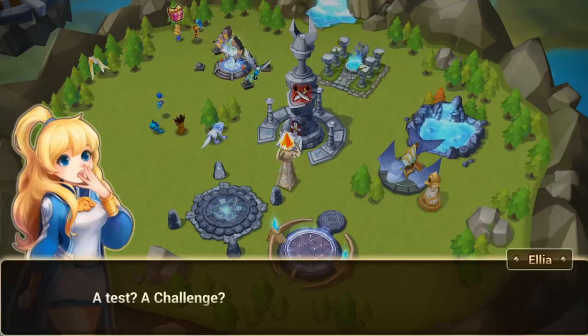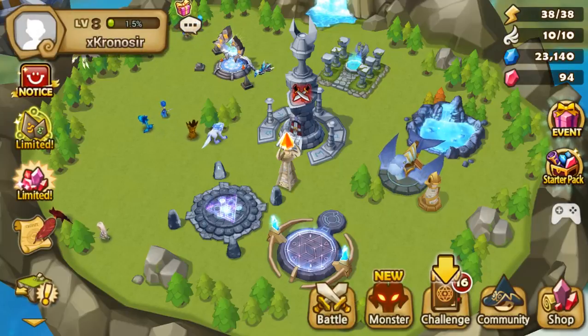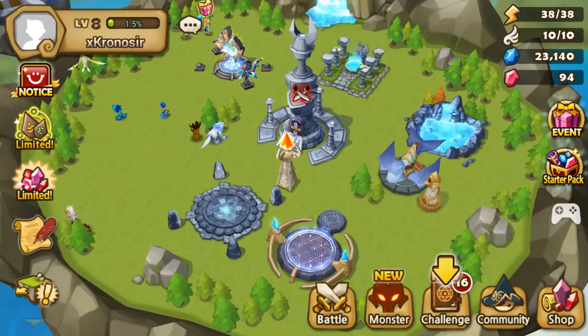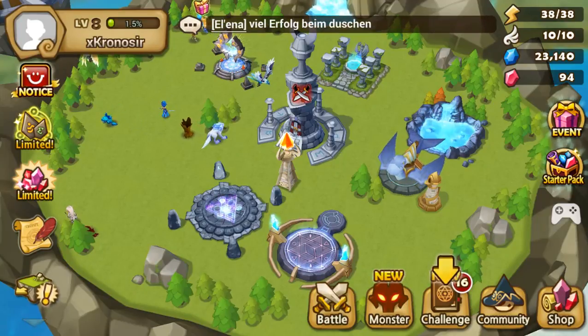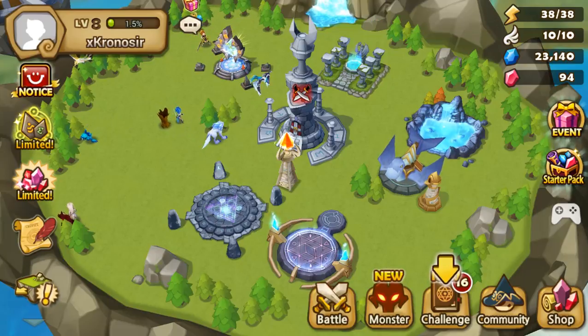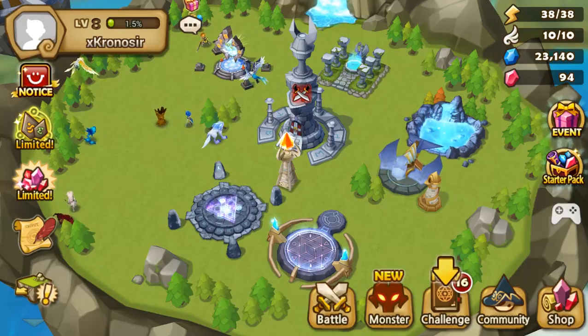You can use this trick every level. When you see you are about to level up, try to waste your energy as much as you can, and then pick up some achievements or challenges if you can, and that will just make your game more efficient.